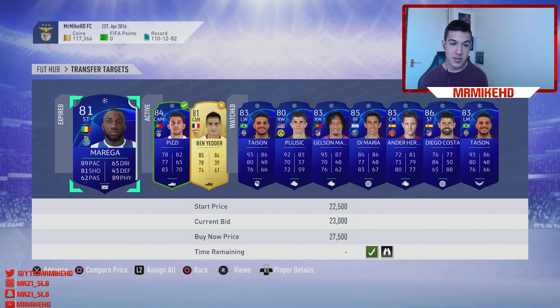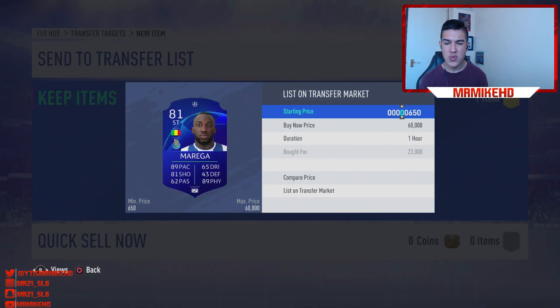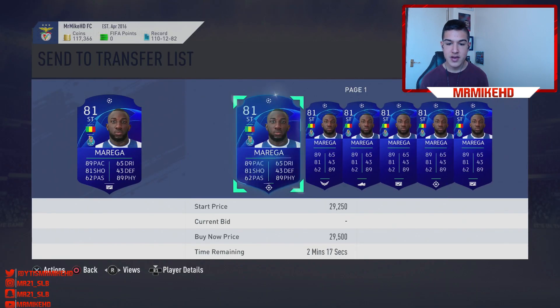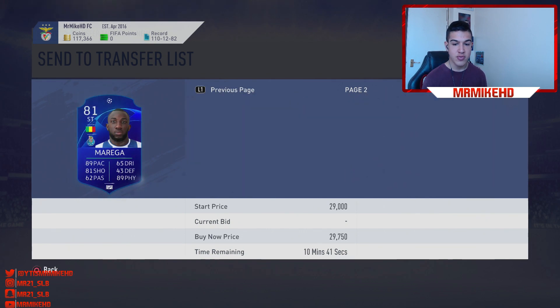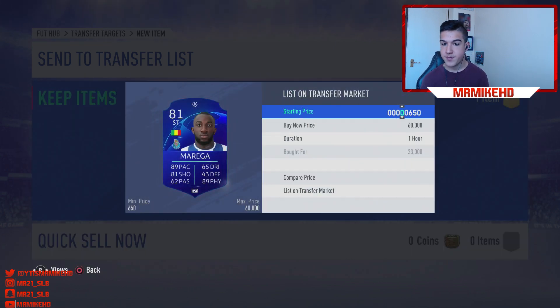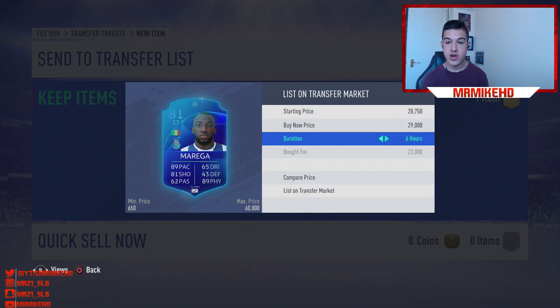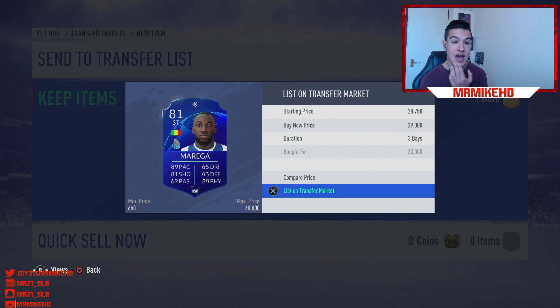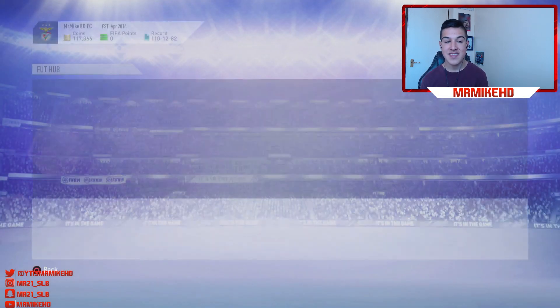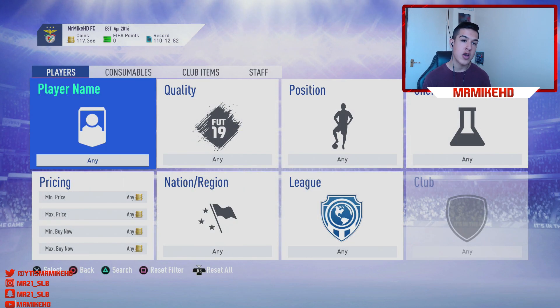As you can see, I picked up Musa Marega for 23,000 coins. He's currently going for around 27–29K. I checked the market and it's around 27–28K. I picked him up for 23K on a bid, and I'm going to list mine for 29,000 coins. After EA's 5% tax of around 1.5K, I've made 4.5K profit on one card.